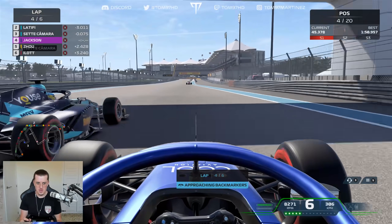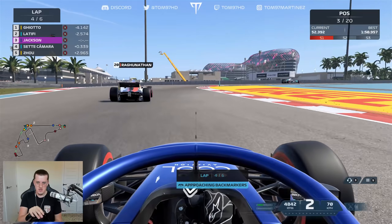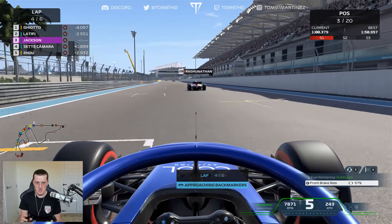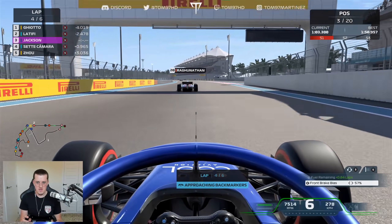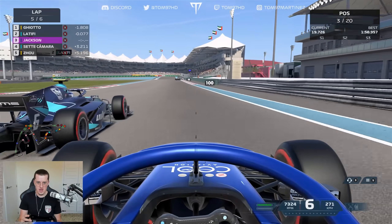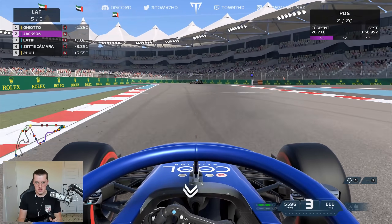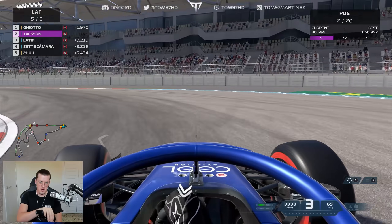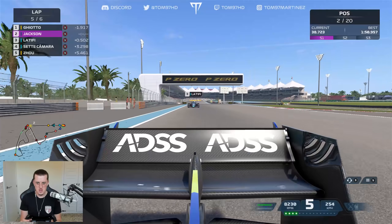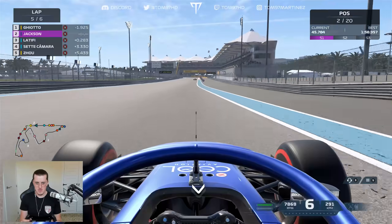We get DRS and take Sette Camera - that'll be P3 for us. Mahavir Ragunasim is up ahead. Oh boy, that was tricky - completely slammed on the brakes to get the car slowed down. A bit too much rear on the brake bias, but we're going to get DRS for a second time. Now we're tucked behind Nicholas Latifi in P2, great run out of turn three, we go around the outside - yes, we make it stick!